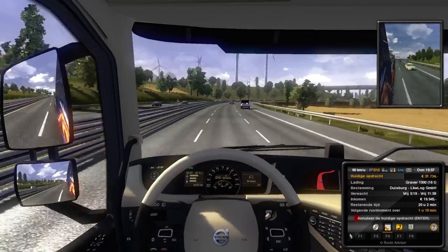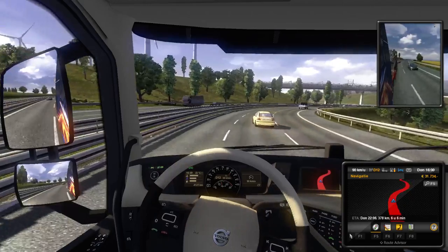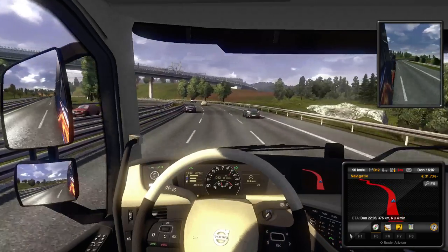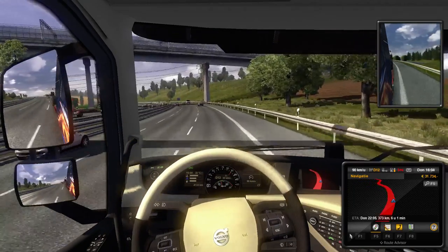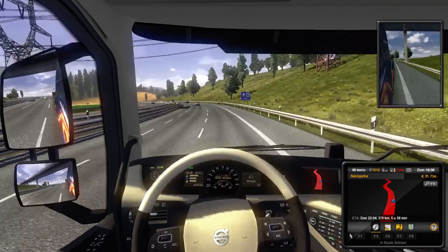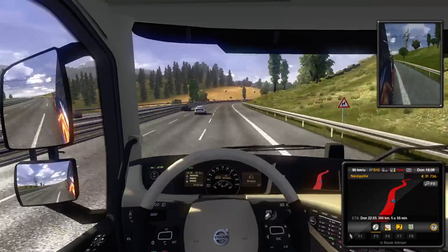We've got one hour and ten minutes left, so our driver is a bit of a wuss. There's a nice little bit of space in the right lane, so let's switch lanes and clear up the left and centre lanes. Now we see the sign for our rest stop coming up. We don't actually need fuel yet, so we'll just skip that and go straight to sleeping.